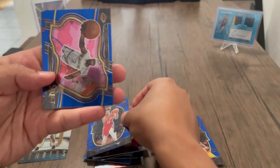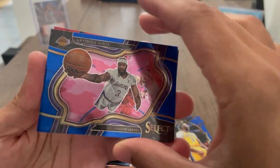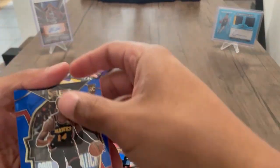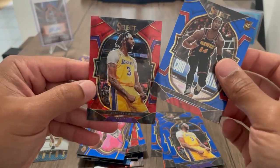Alright, Dyson — okay. Got a Courtside, Courtside AD — nice, nice, cool. Then AJ Griffin and another AD.